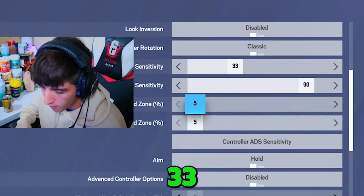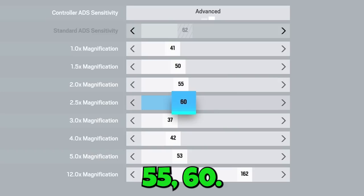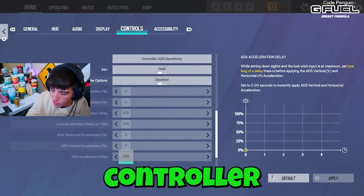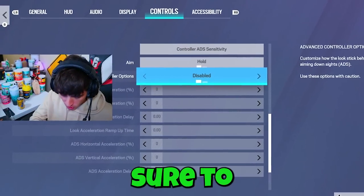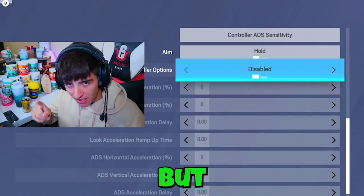So here we have it right here: 33 vertical, 90 horizontal. Controller ADS 41, 50, 55, 60. I did not change the rest of these because I'm not using any of those scopes. The advanced controller options are off and the FOV is 84. If you enjoy this video, be sure to leave a like, comment, and subscribe. We're on the grind to 60K. Let's get into it.